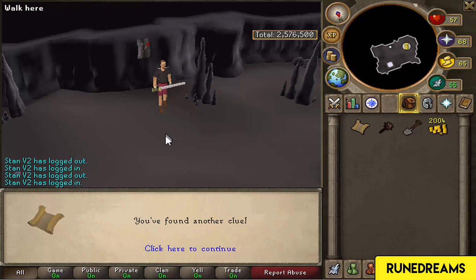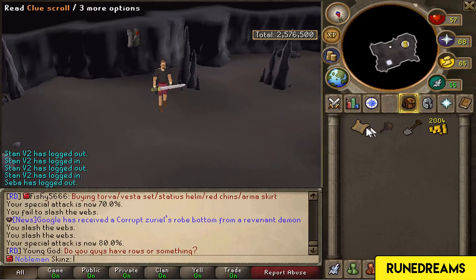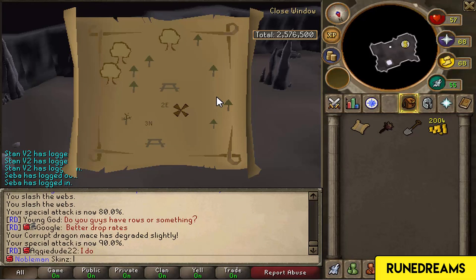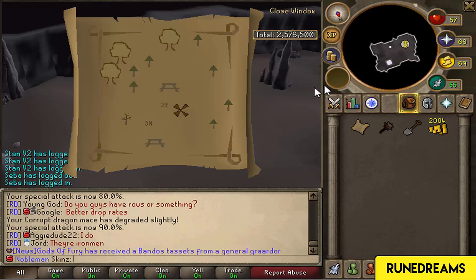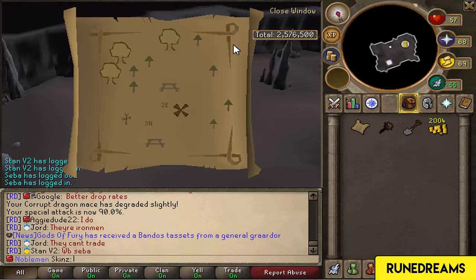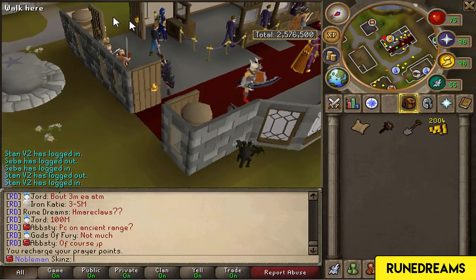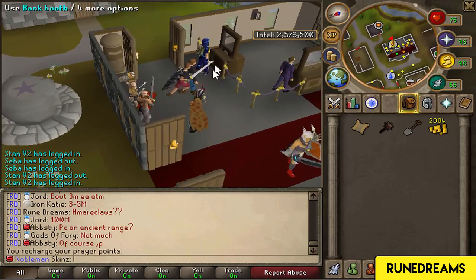Here we are in the Mage Bank safe. Let's see what we're gonna get. Another clue - seriously? I was expecting that to be the loot, but I guess not. I don't know where that is, so hopefully it's on the forums somewhere. In all honesty I'm just going to leave this clue scroll for later. I'll probably ask someone if they can give me a hand with it.